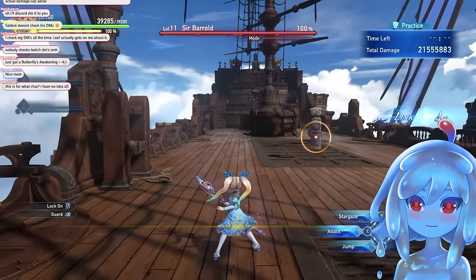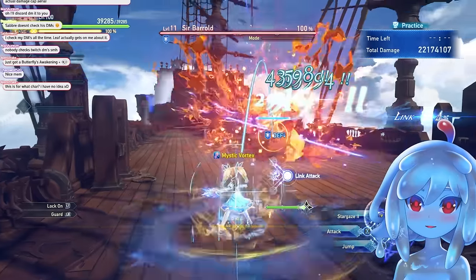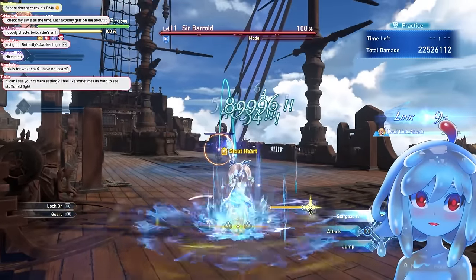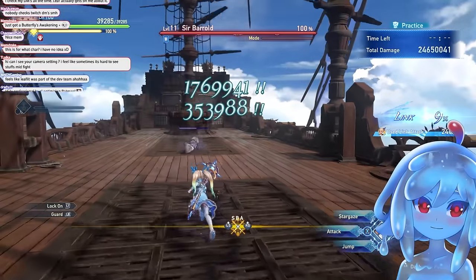Think about link attacks as well because those also matter. So you do a ball, throw this, know a link attack is coming, and just pop it. Now I'm at four — I was already charging because I knew the link attack was coming. That's kind of what I mean.